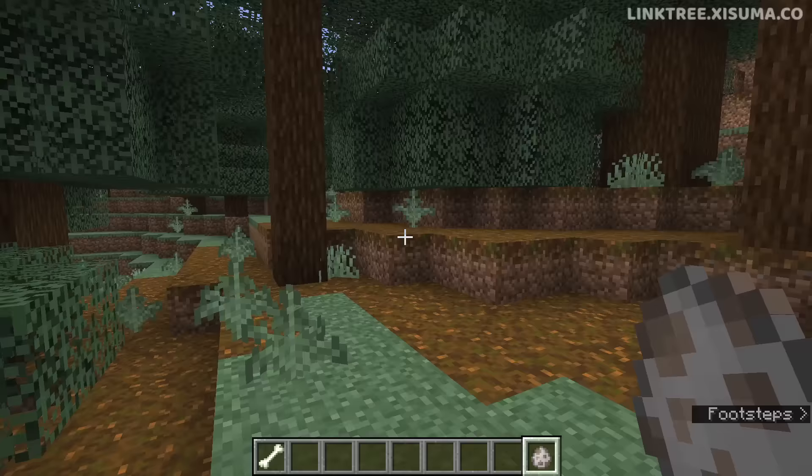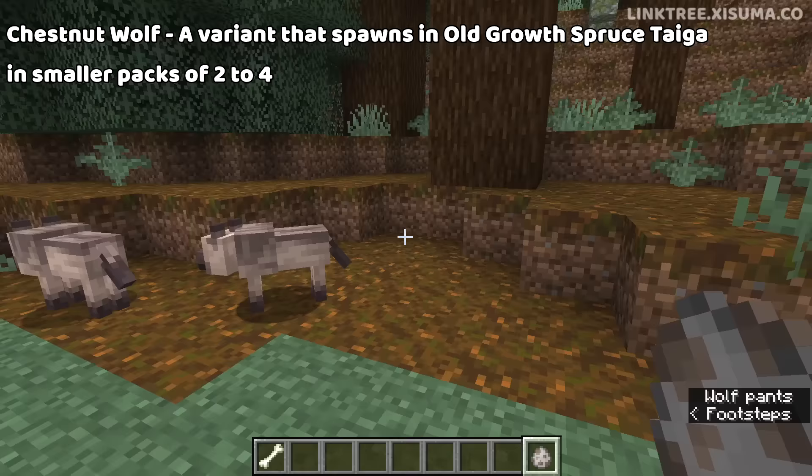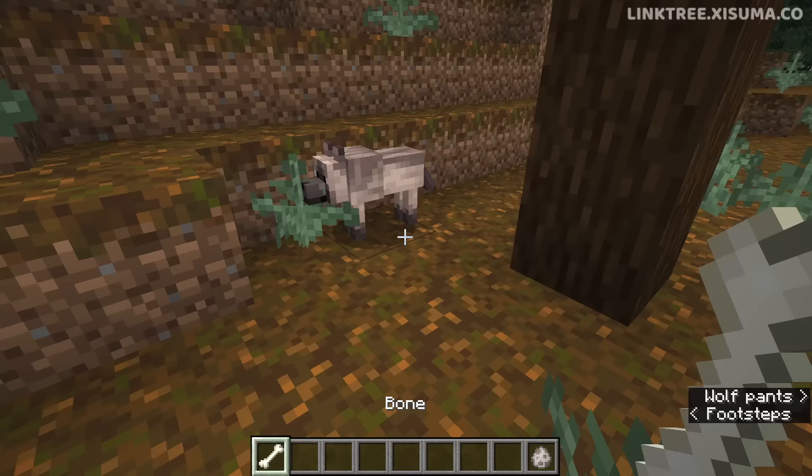Next up is the Chestnut Wolf. This can be found in the Old Growth Spruce Taiga biome. This is actually a location that wolves could spawn before, but now you'll find these ones in smaller packs of two to four. These are also adorable, which I think seems to be true of all of the wolves we've seen so far.